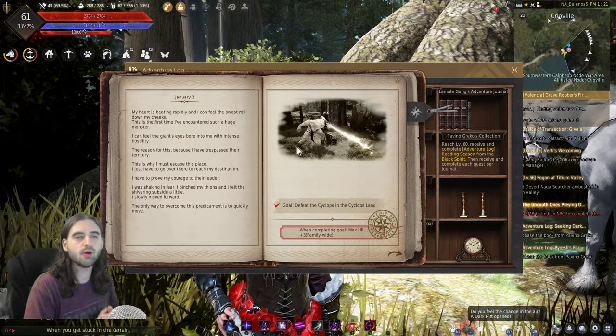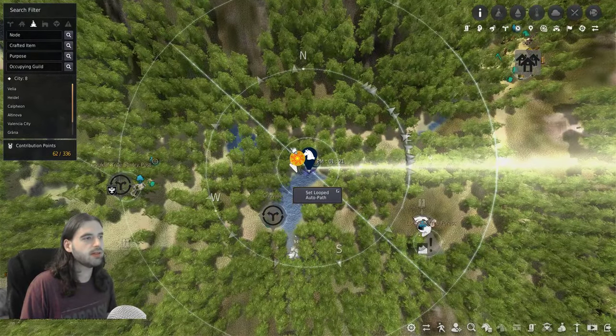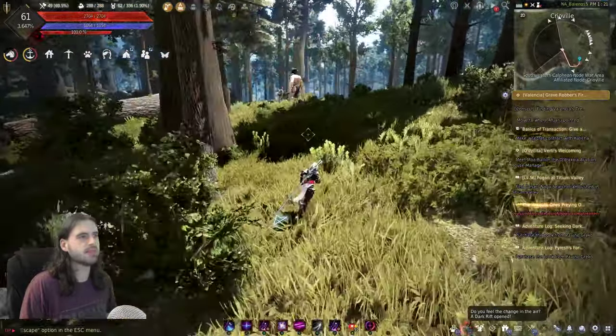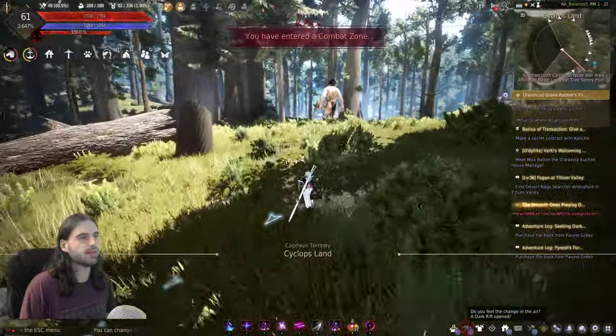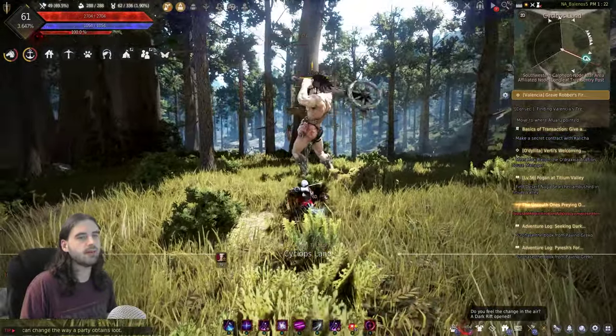There are three quests in book one. The first quest is to kill a Cyclops in the Cyclops Land. To do that, come on over to Creoville and kill a Cyclops. They're these guys right here — it says Cyclops above his head. Kill him.